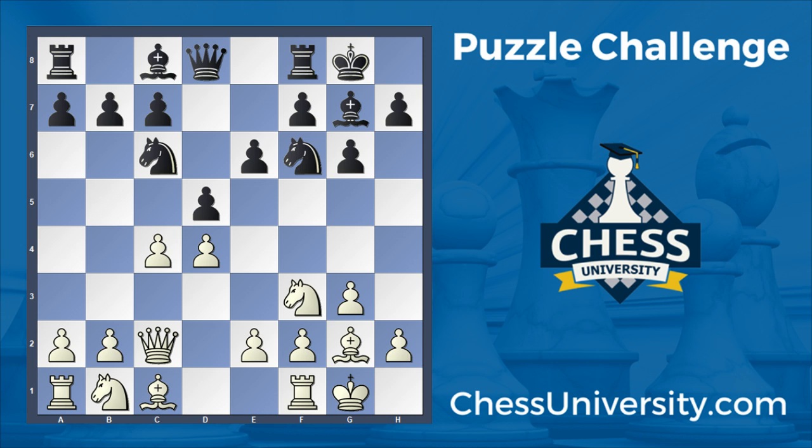Knight c6 — this move is probably not the best. Generally in queen's pawn openings, you want to reserve the option to play c6, to block this diagonal and protect your pawn, or later to play c5 and challenge the center from the side. So knight c6 blocks both of those possibilities. White just continues by defending their pawn again, and then plays rook d1 — very logical.